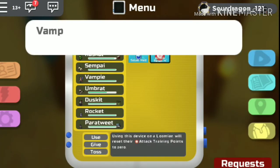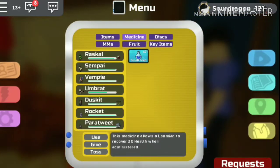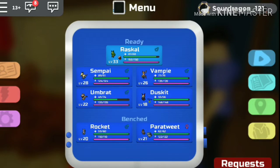The stat reset you choose will be found in medicine and has absolutely no confirmation after choosing yes. So use it wisely.